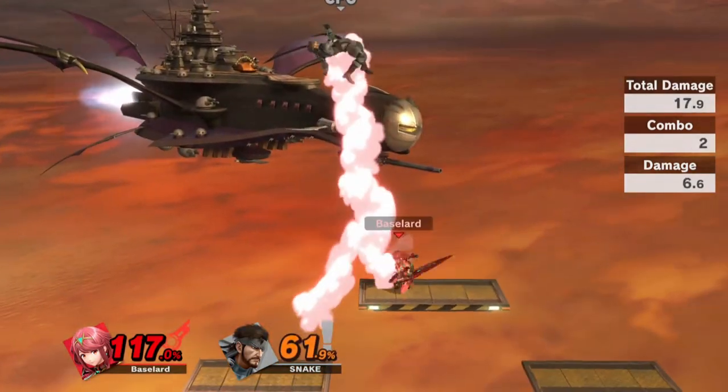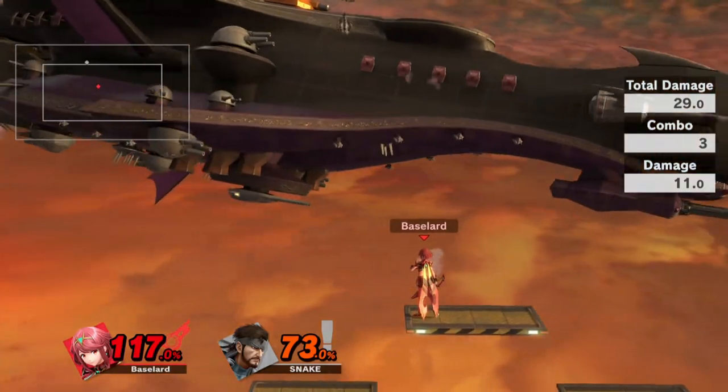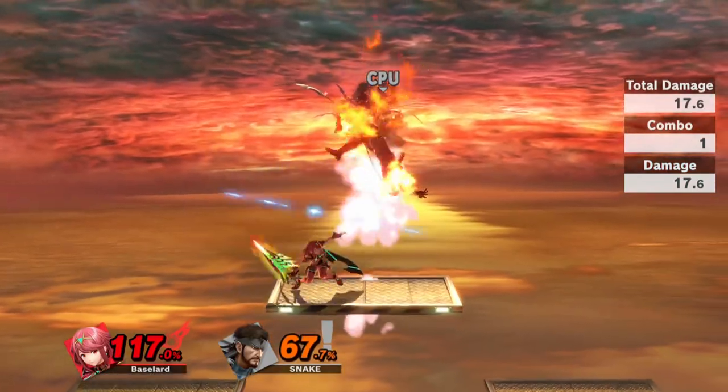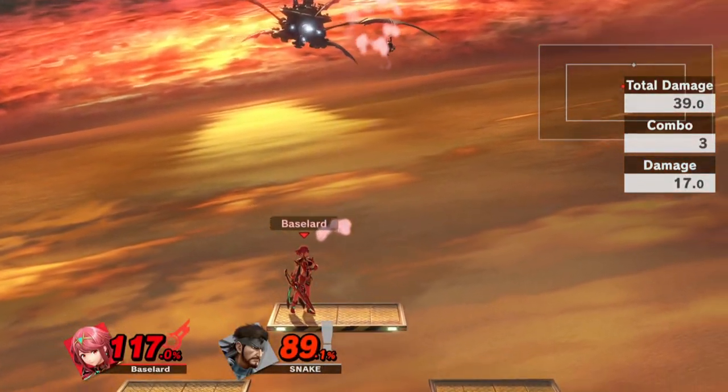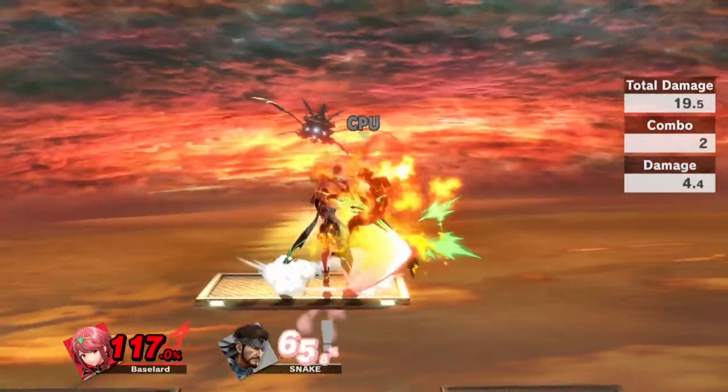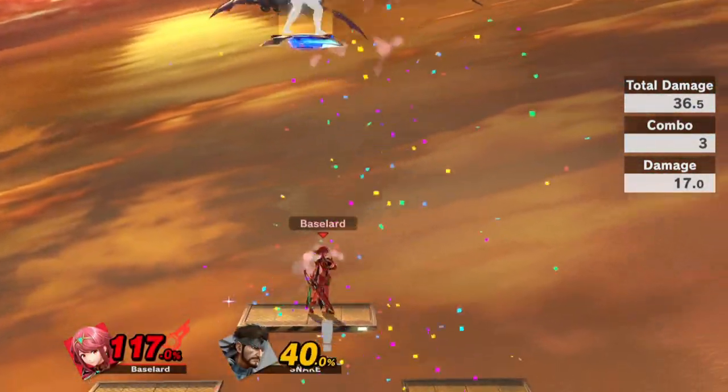Down tilt is a quicker option you can do if you don't get the timing for up smash, and it looks pretty cool. Oh hey, I finally found a proper use for up throw — I knew that specific launch distance was useful for something.